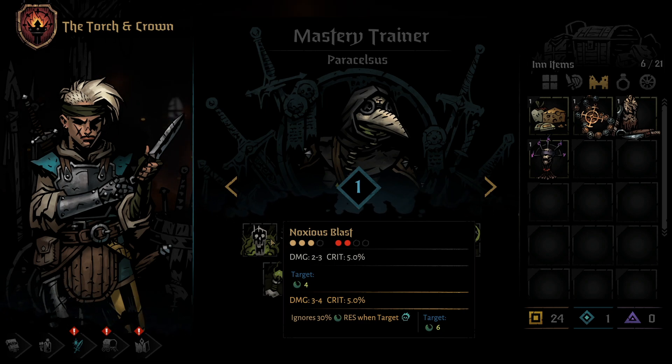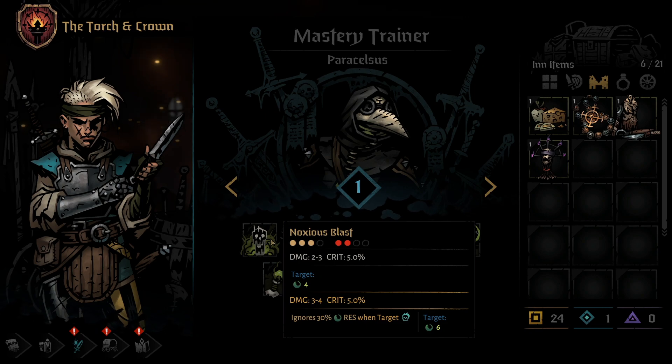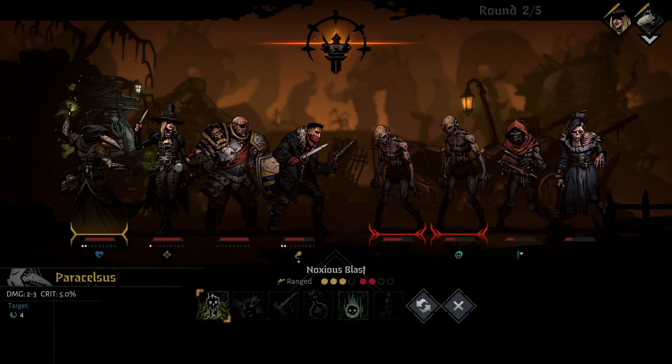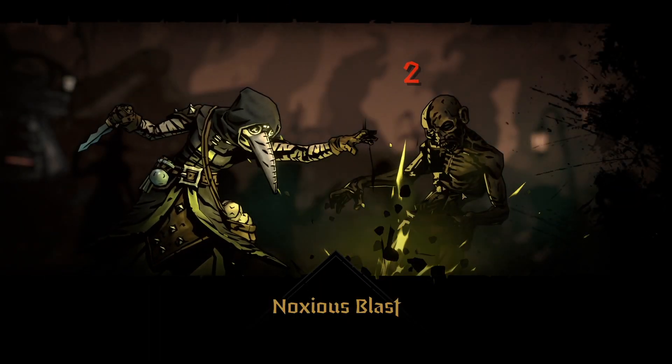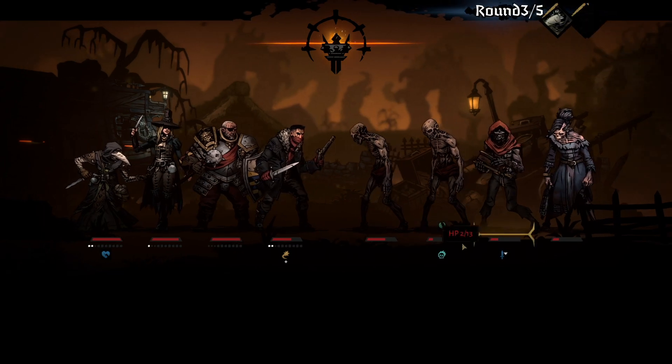Using a Mastery Point on Noxious Blast increases the base damage slightly as well as bumps the Blight damage to 6 per round. In addition, the move will now consume a combo token on the enemy if it has one in order to bypass 30% of that monster's Blight resistance, making it much less likely for them to resist the dot application. On the surface, a move such as Noxious Blast might seem weak, but it does great damage on anything that will survive for the 3 turn duration of the Blight.